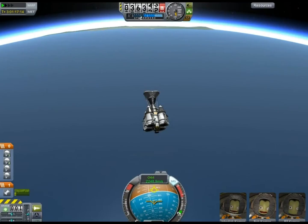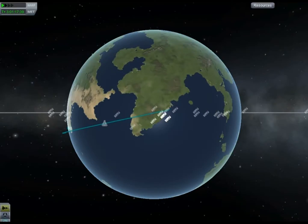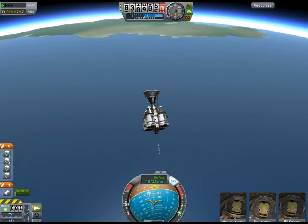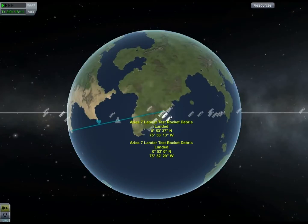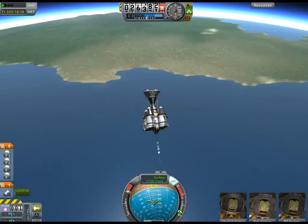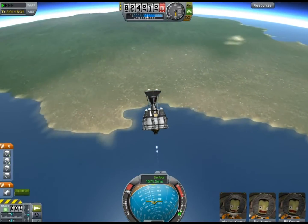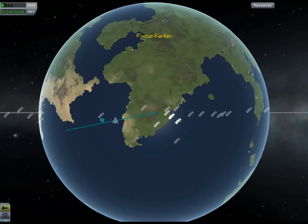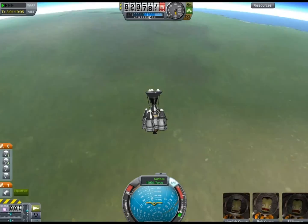I swing the spacecraft around with the idea of opening up the engines to make sure I actually end up on the continent itself. Again, I'm not necessarily gunning for the Space Center — just as long as I land on land. 32,000 meters of altitude and descending. Throttling up to full power. You can see the splashdown point advancing quickly. I'm just about out of fuel, so I continue powering up until I run out — I'm guaranteed now that I'm going to land on land, which is all I was really shooting for.